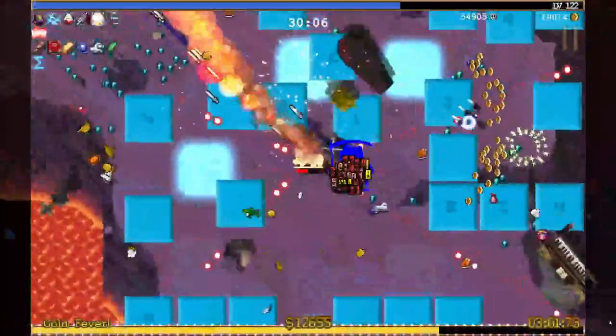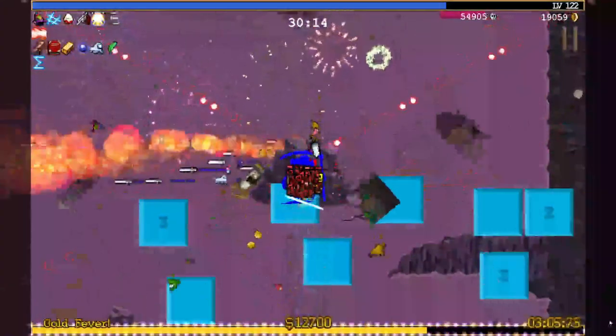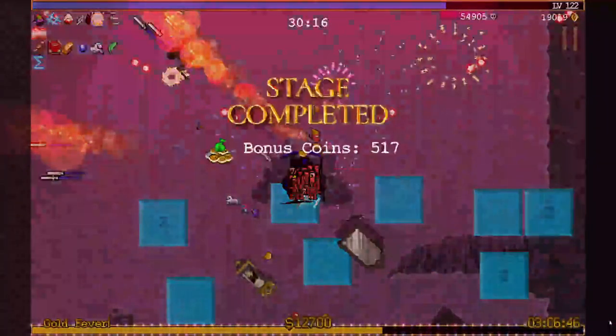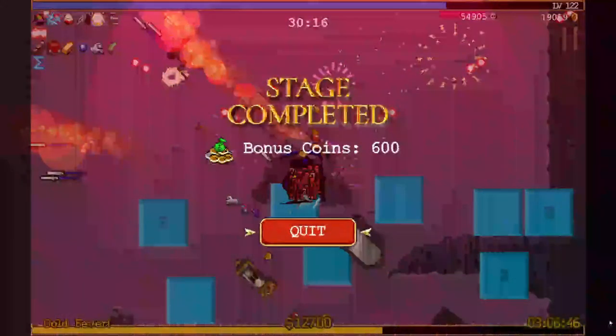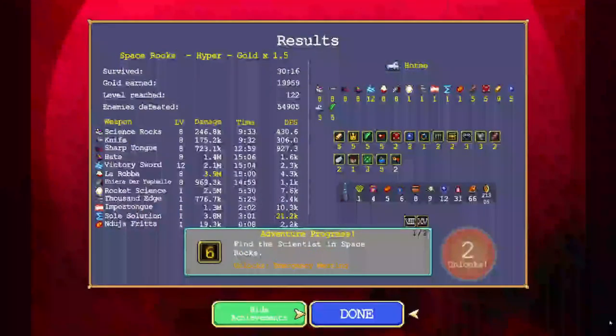Oh, I get a revive. How did he get me through the rock? I was hoping that would protect me. Alright, we found the Scientist, not the egg. And then we evolved the knife — that's what I assumed we'd get. Beautiful. I like it. I'll see you guys in the next one. Thanks.